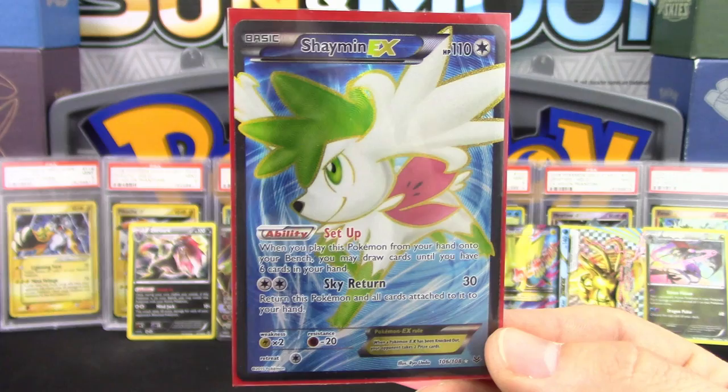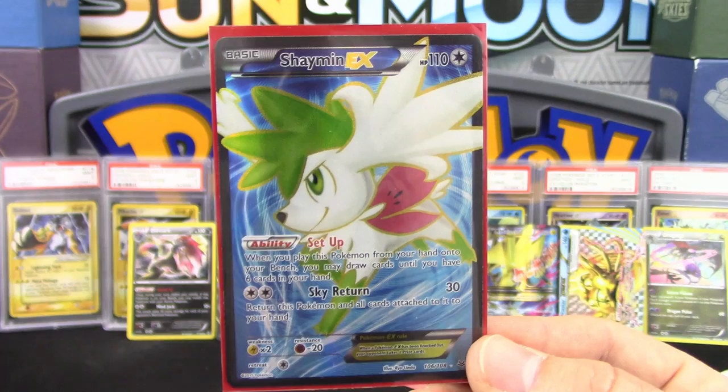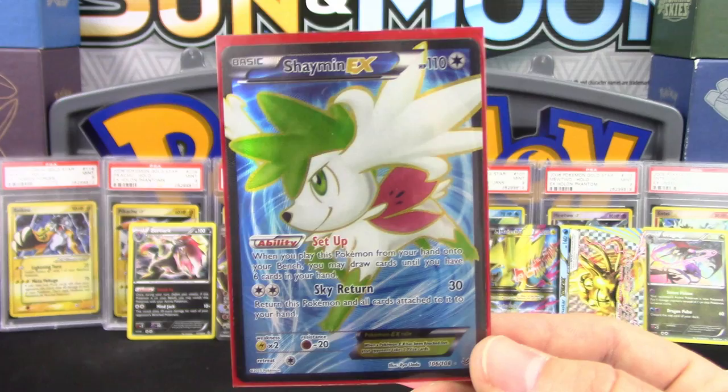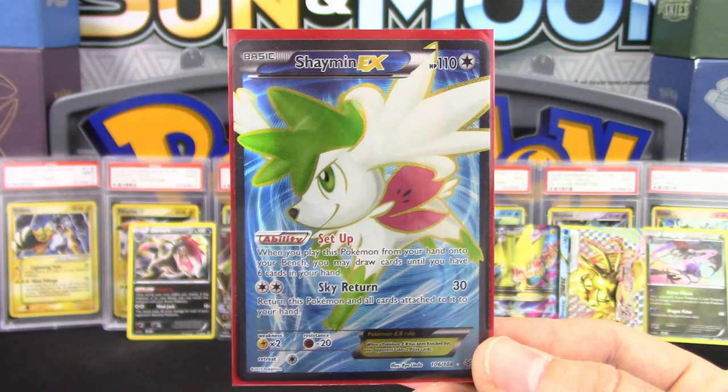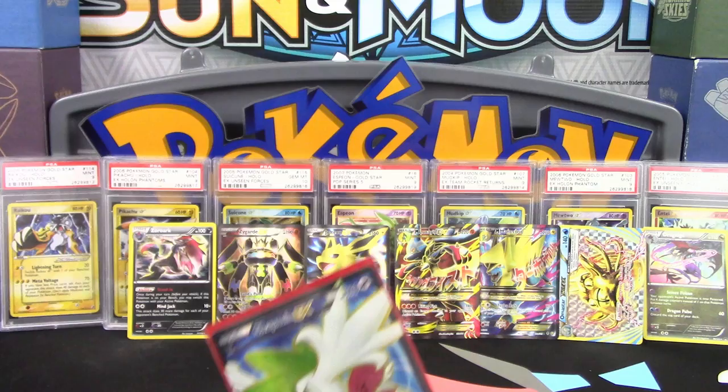Go check out their videos — links are in the description down below. Go subscribe to both of them if you're not already. If you guys enjoyed the video, be sure to hit that like button, comment down below, and subscribe for more TCG content. Until then, I'm Professor K and I'm N, for the Pokemon Evolutionaries and this incredible Mega Powers Collection box. We will see you guys next time. Take care.